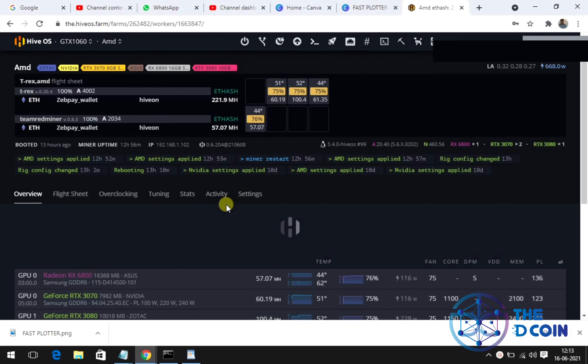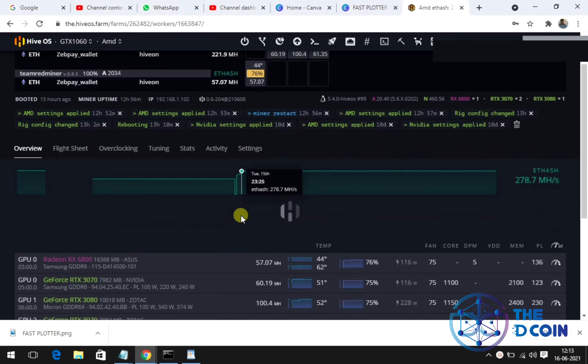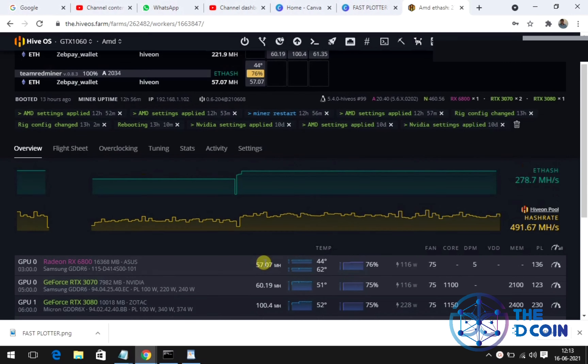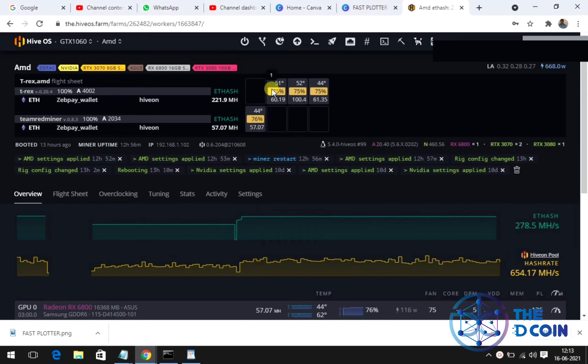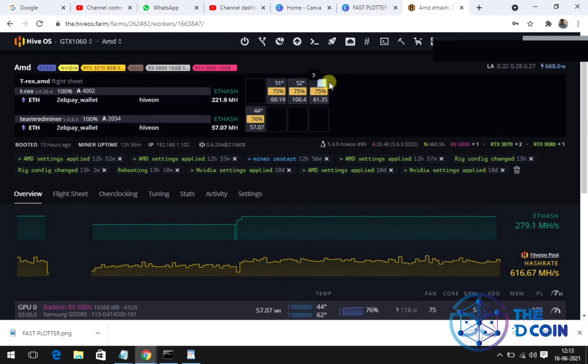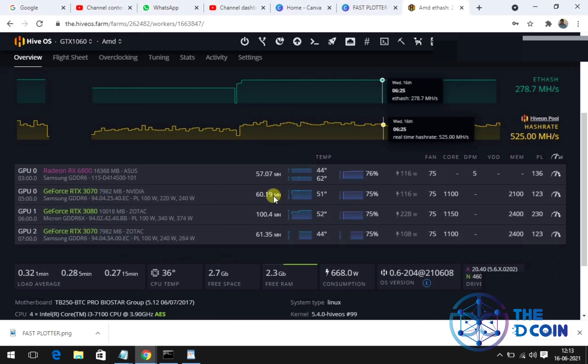So we have three NVIDIA cards: one is a 3080 and two 3070s, and one AMD 6800X. In the 3080 card we are getting a hash rate of 100.4 stable. We've been running this mining for around two months.